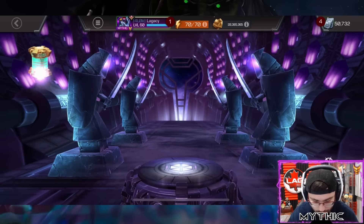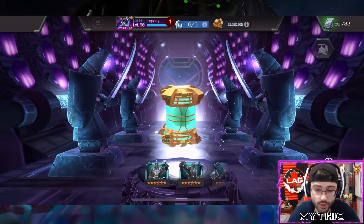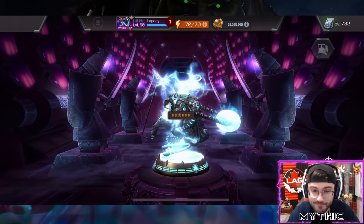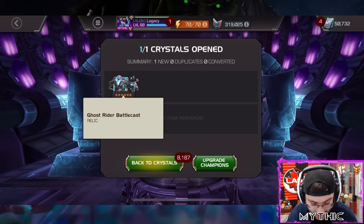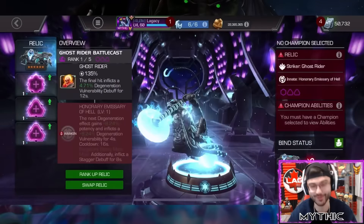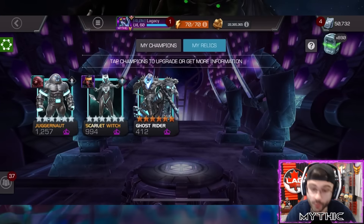I'm going to save my big seven-star hero crystals. I don't have enough for a titan yet, and I'm leaving for Las Vegas tomorrow, so I'll have Andy open some stuff for me. An Ant-Man relic would have been great for my Spider-Ham, but I got Ghost Rider — that's the coolest looking relic in the game! The blue flames on a six-star — that goes so hard. That is beautiful.